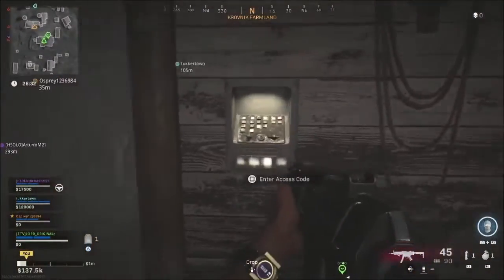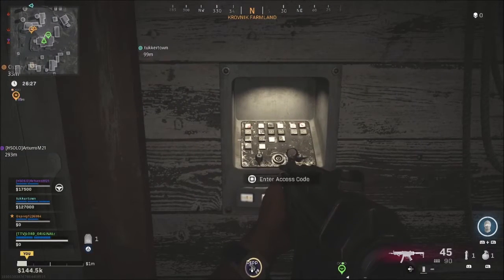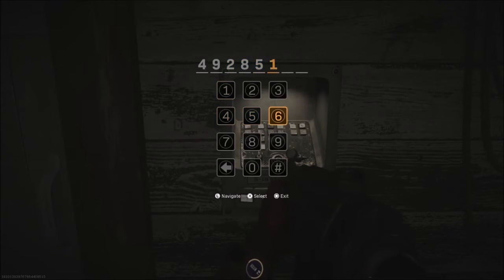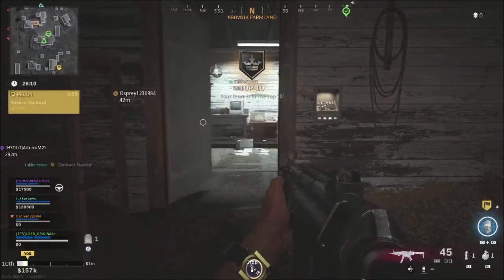...it comes up with a door and an access key. So what is the access code? It's actually on the cassette tape: 49285163. Once you enter it, it opens up.